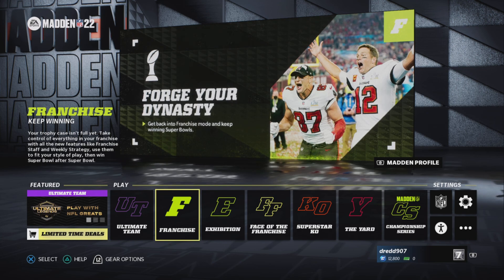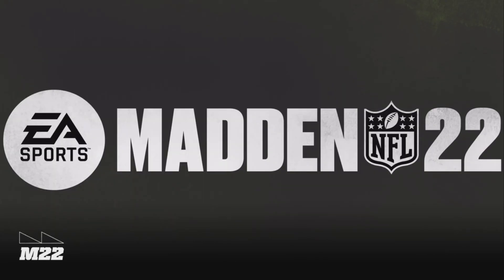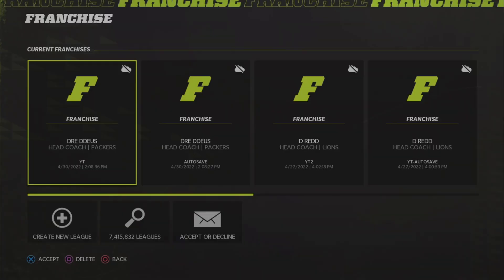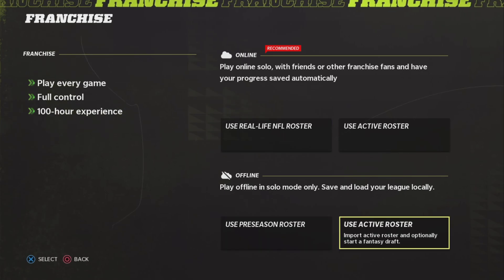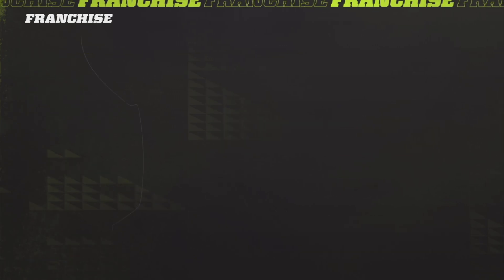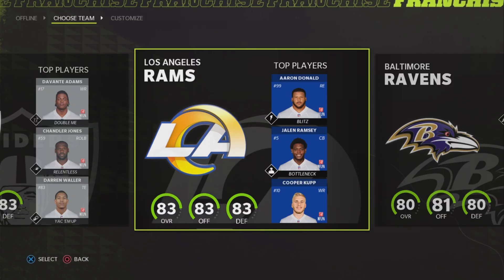If you want to use the new roster file, all you need to do is click on Franchise — though it works in all other game modes as well. Click Create New League, and use the Active Roster. This will load the roster file into the game.